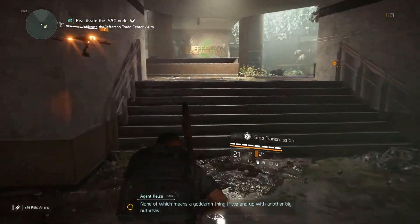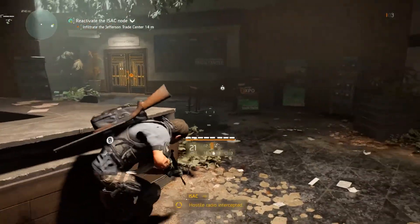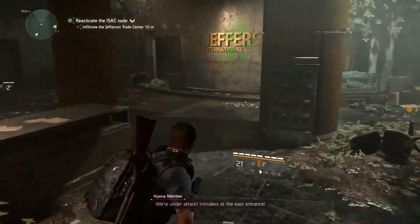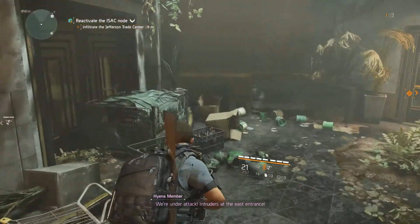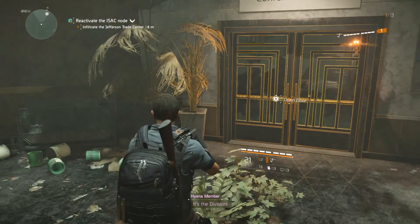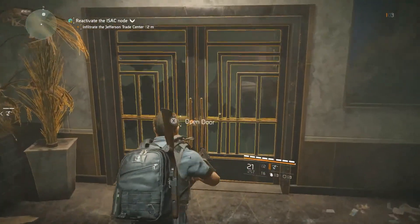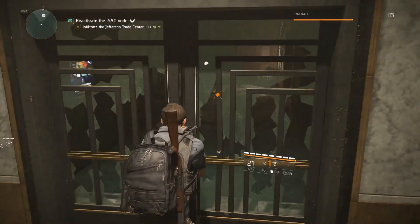A bit of ammo. Hostile radio intercepted — we're under attack! Intruders at the east entrance! Then kill them! It's a Division! Fucking kill them! Okay, I guess Coyote is the boss in this one.